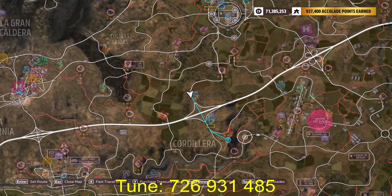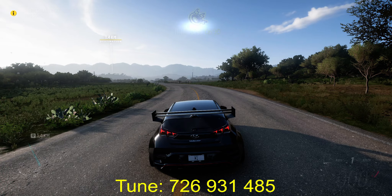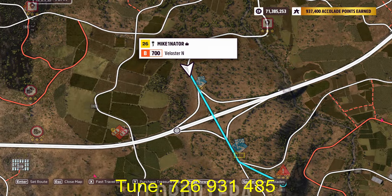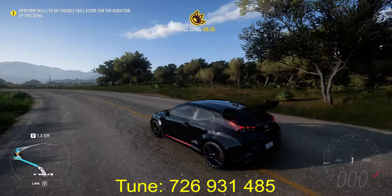Hello guys, this is Mike. This is Ridge Crest Danger Sign, this is the Veloster N. Starting from here, you have the tune code on the screen.